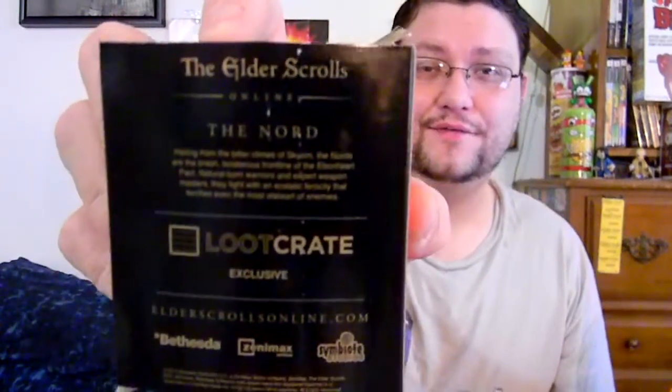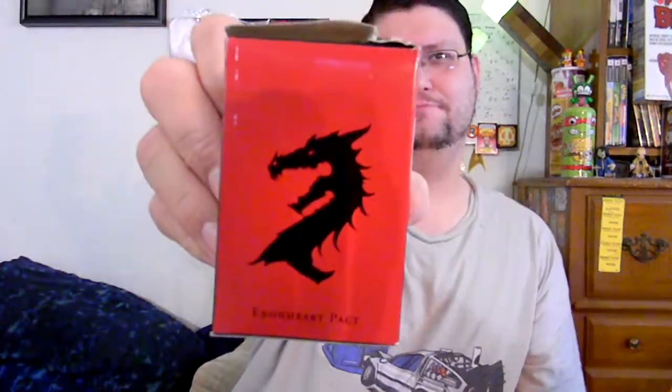Let me see what else I have in here. Oh, this is Elder Scrolls! This is an Elder Scrolls little minifig, which looks like someone tried to tear into it. They've been reading my tweets. Loot crate — you try to damage my stuff on purpose, you bums. And it says 'a loot crate exclusive,' so they actually have a little bit of clout there. Ebonheart Pact. Apparently packed by Ebonhearts. And this is the Nord, which is actually the character I started playing as in regular Elder Scrolls. I do not have online — it's by Symbiots — because my computer's crap.